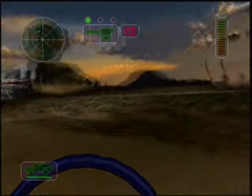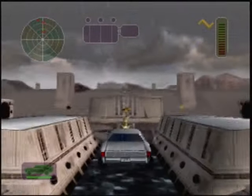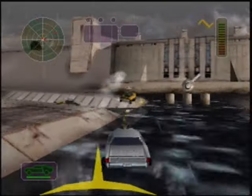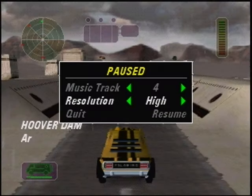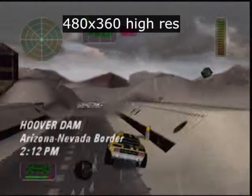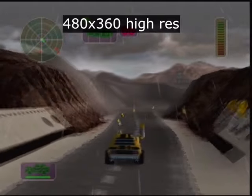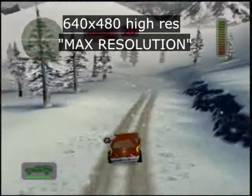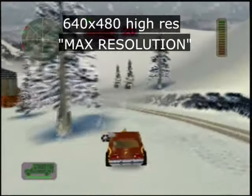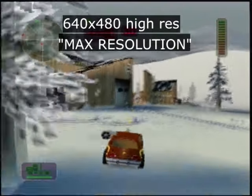The game utilizes the N64 expansion pack, though it isn't required. That's a memory pack released by Nintendo that doubles the amount of RAM, giving certain games better graphics. When I removed it and played, I saw no difference. But with it in and pausing the game, you can switch to a 480x360 high-res mode, though I found it a little choppy. They also hid another high-resolution mode — 640x480 — only enabled with the password 'max resolution.' Playing with that on, I do see an improvement. In hindsight, I should have played through the whole game with that feature enabled.